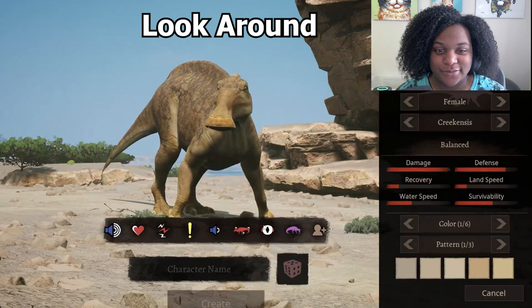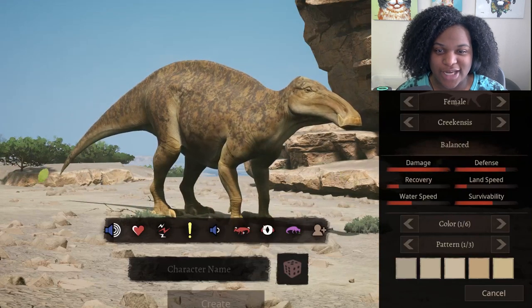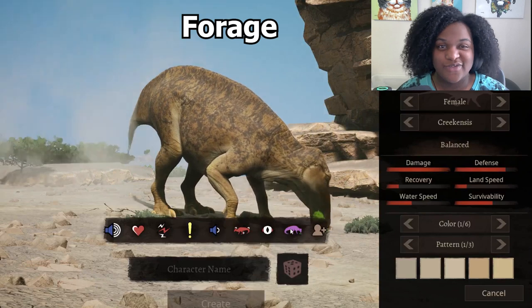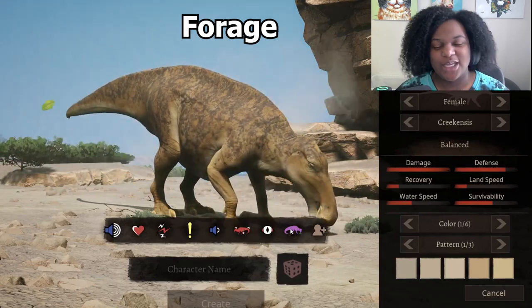Look around. It just snapped back into place, and forage. I think the forage is definitely my favorite of the emote animations.